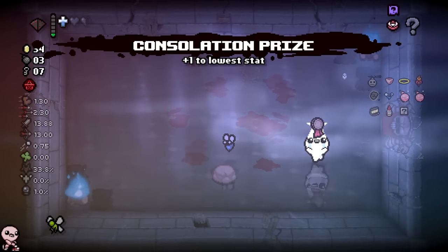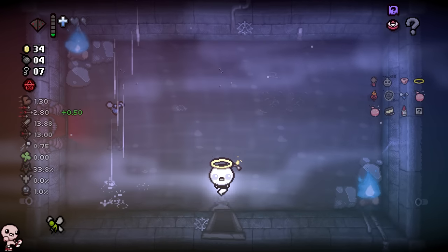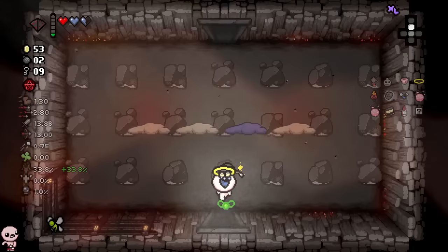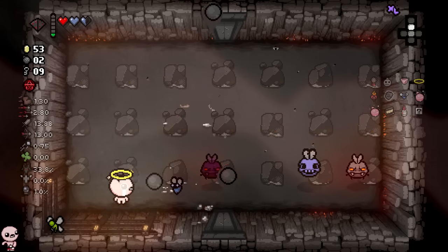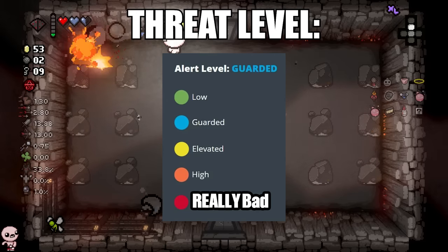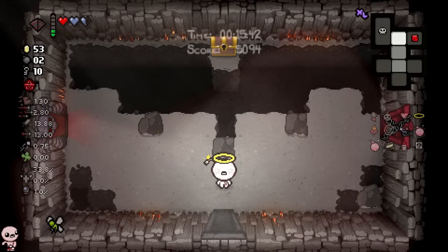Consolation Prize actually gives me a fire rate up — we'll take it and move on. We are rocking the double glitter bombs. We are pretty and proud. Ash Pit extra large? Oh no. That's like the worst thing — threat level really bad.